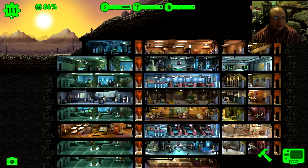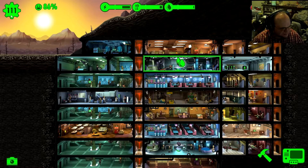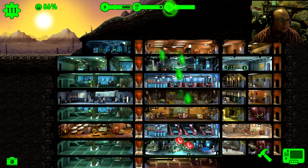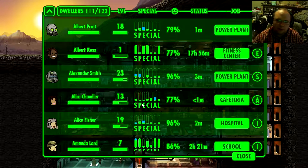Here we go — I have exactly 111 characters. Now, I mentioned this on a live stream, I believe — it might have been the Fallout 4 live stream. I stopped at 111, because in Fallout 4, your vault that you come out of is Vault 111. So I thought that would be kind of a fun crossover between the two games.